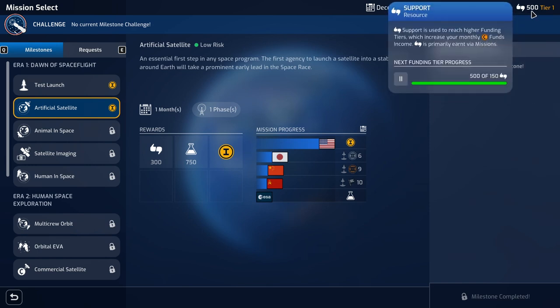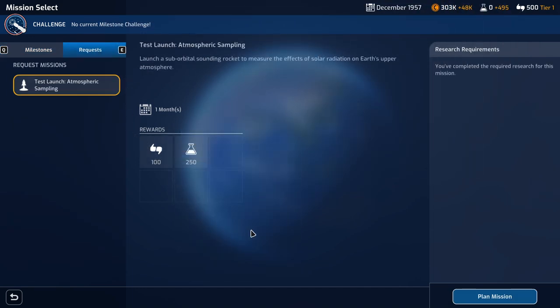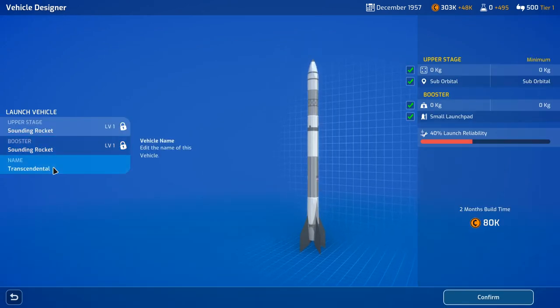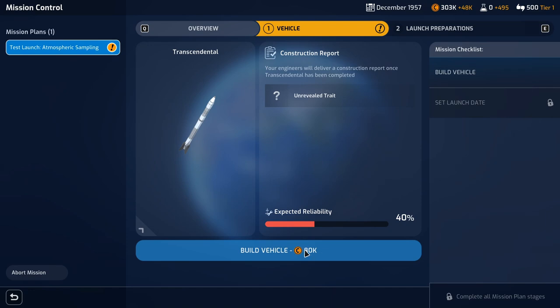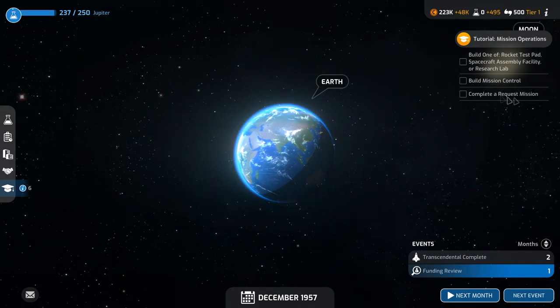Our support is 500. It looks like there are tiers, and we unlock the next funding tier as long as we're above 150, which we comfortably are. Each one of these design elements seems very familiar with Buzz Aldrin, except I feel like the way it's presented and done might actually be a little bit better. I'm going to do the launch atmospheric sampling with our sounding rocket. Since it is a bonus mission we can do and we don't have an immediate need to do another mission at the moment, all the other missions are currently locked — so we'll go ahead and do this. Only a 40% reliability rate, but I'll do it just to try and get a request mission unlocked.